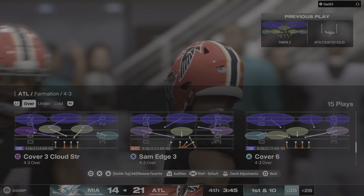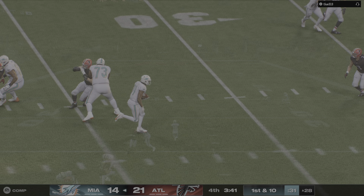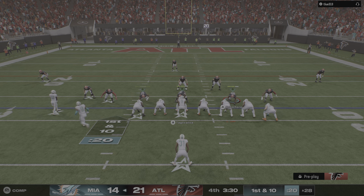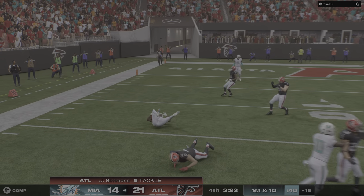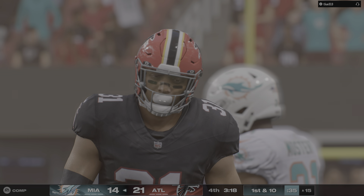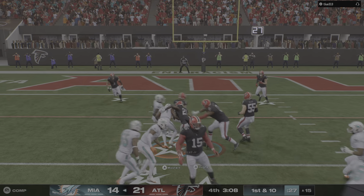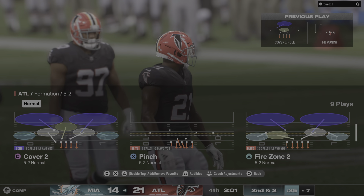Here's second and seven. Tua Tagovailoa working out of the gun — caught left side, it's Beckham. He's got to be out of bounds, but not before he takes it inside the 40. A pickup of 16 and a Dolphin first down. This is what they need — down by a touchdown here in the fourth. They just need to keep working their way downfield, and when they see openings, take their shots. On first and ten, it's Mostert on a nice burst, taking this inside the 30 to the 28-yard line — 45 yards rushing for him now on just six carries.